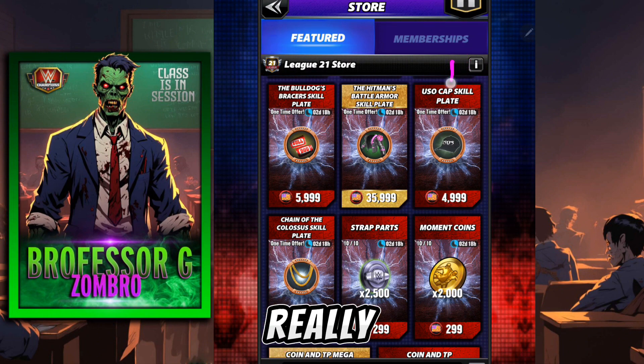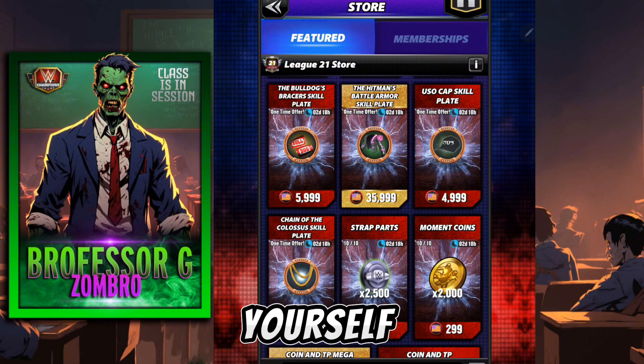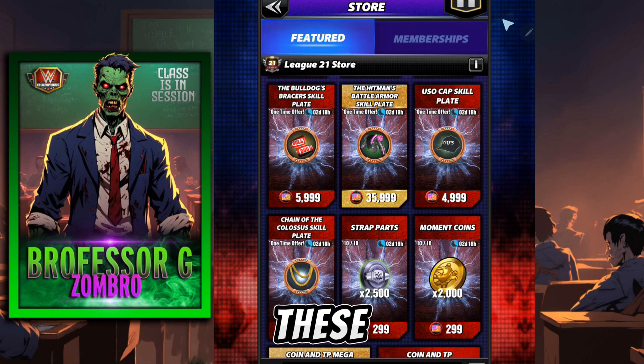So really, the 1B of all of this, after the shards in case you can try to get yourself Liv Morgan, is getting yourself one of these plates.